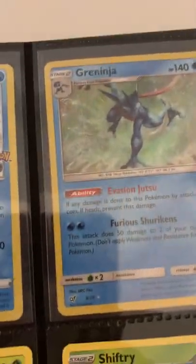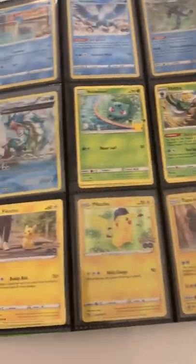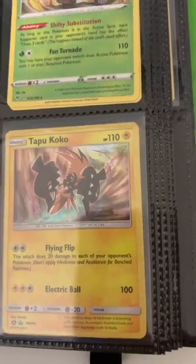We have a Greninja from Detective Pikachu, a Gyarados, a Bulbasaur, a Shiftry, a Pikachu, a Pikachu Holo. I actually think this Tapu Koko is shiny — I'm not sure, but I think it's shiny.